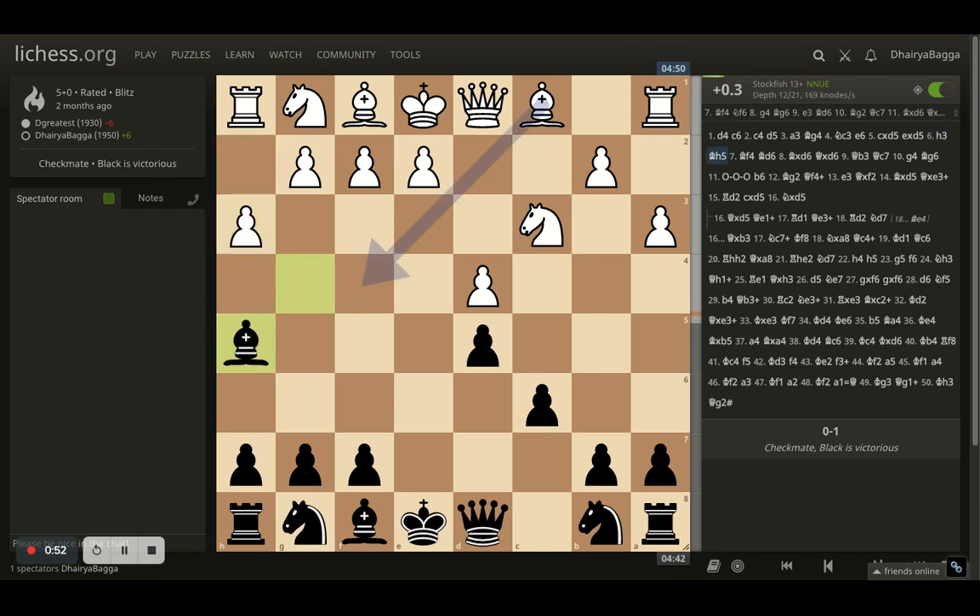Here my opponent tries to kick the bishop back, I go with bishop to h5. And now opponent plays bishop on to f4, trying to make sure that if I develop my bishop on to d6, that can be exchanged off.